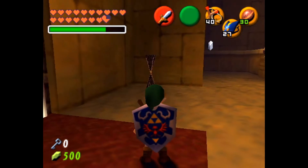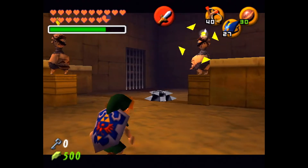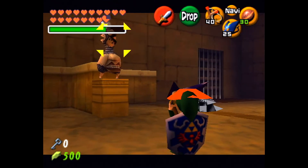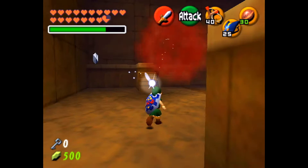Hello guys, welcome back to another episode of Zelda Ocarina of Time. We are still inside the Spirit Temple as a kid, and I wanted to try out this 4 by 3 aspect ratio because all this time I've been recording in 16 by 9 and it just didn't look right with me.